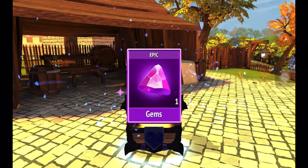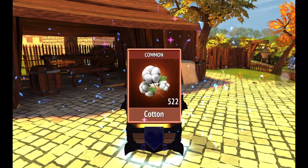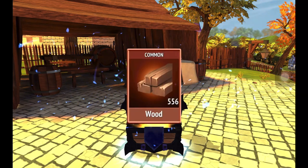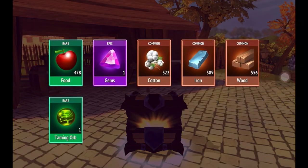Food, apples, jams, cotton, iron, wood. Redraming Ops.